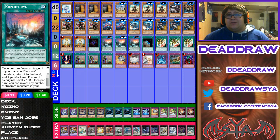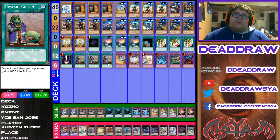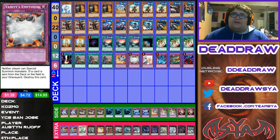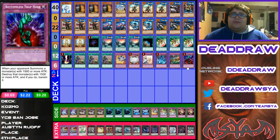And then you obviously play 3 Cosmo Town, 1 Terraforming, 3 Imagicely Teleport, 1 Regeki, 3 Upstart Goblin, 1 Breakthrough, 1 Vanities, 1 Warning, 1 Tarantial, 1 Trap Trick, Trap Hole Nightmare, and 1 Bottomless Trap Hole.